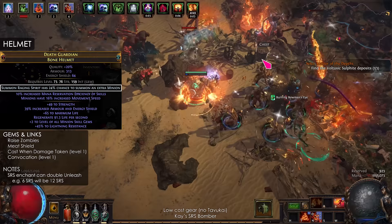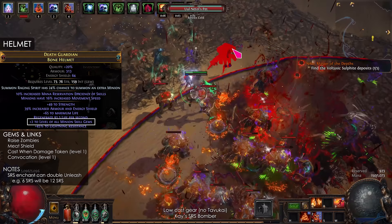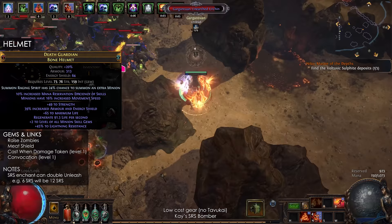For the helmet, you want to get the enchant for extra minion. It combines with Unleash to double the total number of SRS summons in one cast. For example, if you can summon 6 SRS, it will summon 12 when it procs. For your endgame helmet, you also want plus 2 to minion gems, and the influence mods are Reservation Efficiency and Cast Speed.